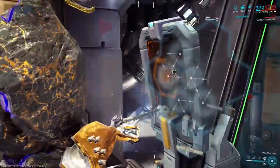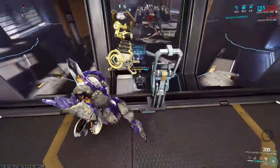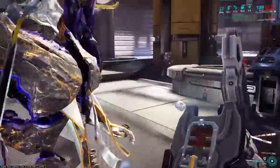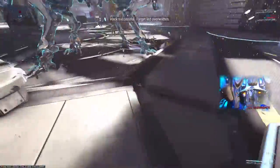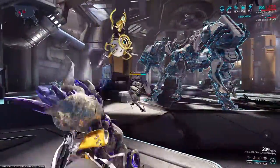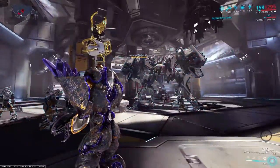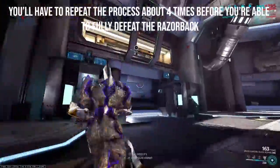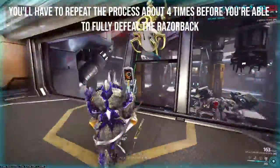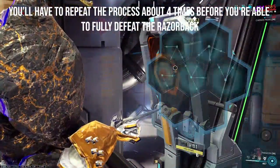The Bursa will appear below the platform and you'll need to disable it and hack it. After you do this, it'll become an ally and begin attacking the Razorback. The Bursa will fire rockets at the Razorback, which will cause it to collapse and make it vulnerable to your damage. You need to damage it until it gets back up, at which point you'll need to repeat the process of summoning and hacking the Bursas until you completely destroy the Razorback.